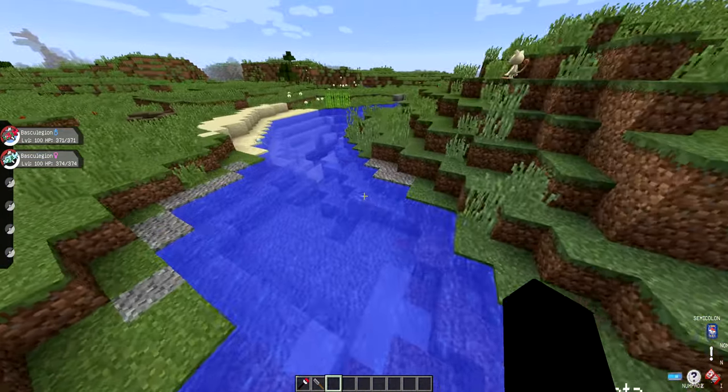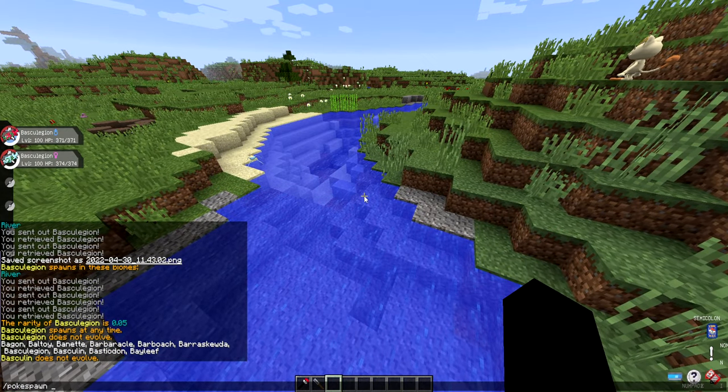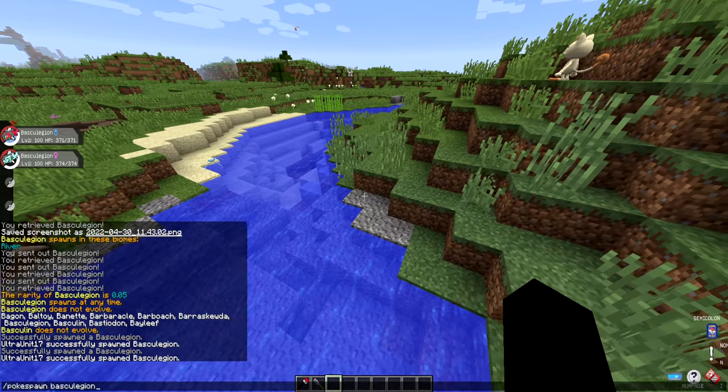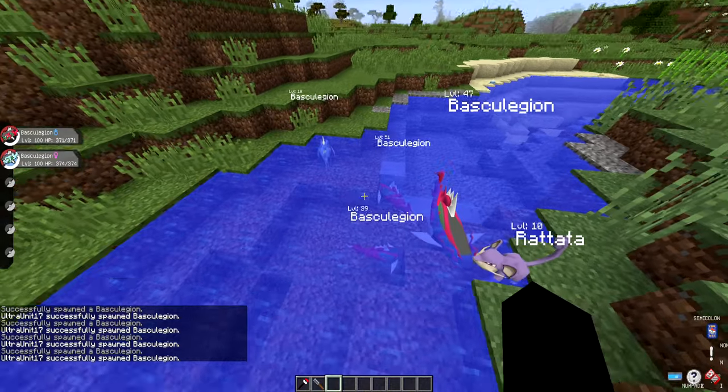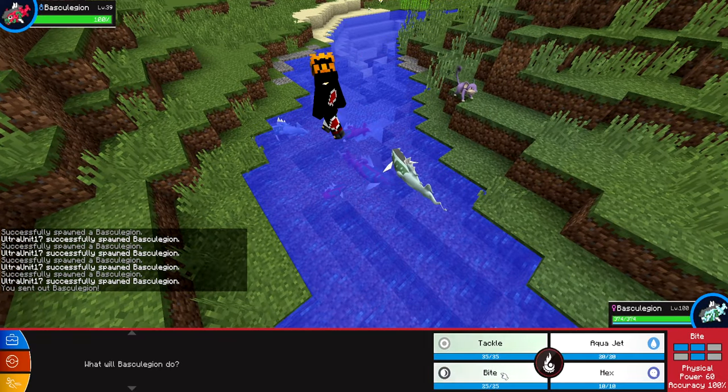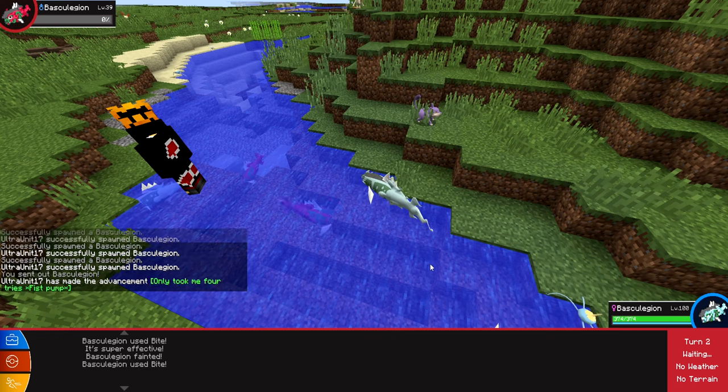Now I do want to spawn in a few so I can kill them and see what they drop. I'm going to do that - pokespawn Baskilegion - let me just plop a few down. So this is what they'll look like, kind of swimming through the lands. I'll fight one really quickly with my level 100 and just see what he drops.